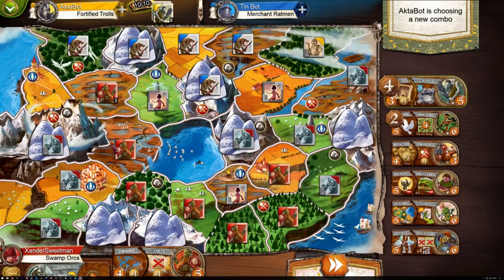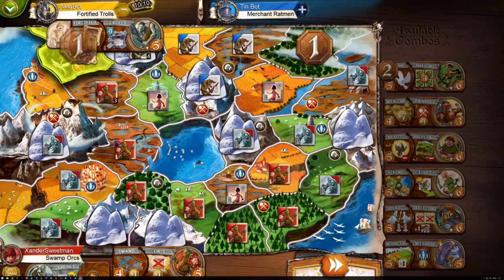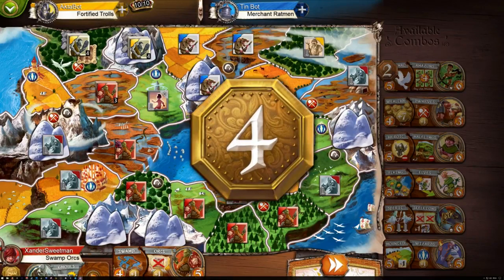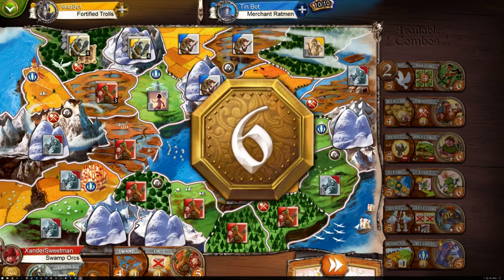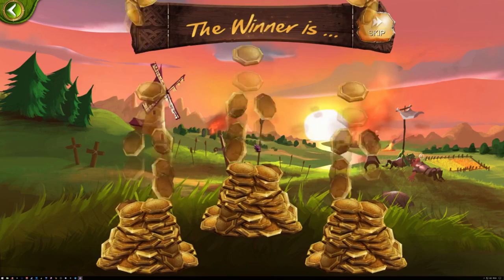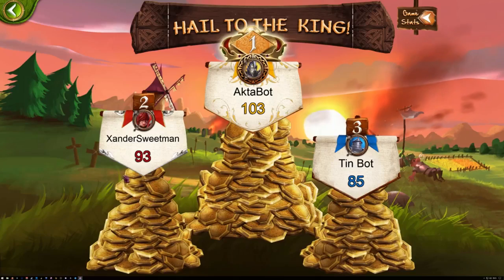Small World 2 Grand Dames is probably the weakest in my opinion. This expansion adds gypsies, priestesses, and ghostly white ladies as playable races. New abilities include Historian and Peace Loving. It's interesting that this DLC ended up in the highest tier, as it feels the most gimmicky and difficult to play. Gypsies get a bonus for abandoning land, which can work in the first few rounds, but they're dead weight later on in a territory accumulation game. Final rank for the Small World 2 DLCs: Be Not Afraid number one, Cursed number two, Grand Dames number three.